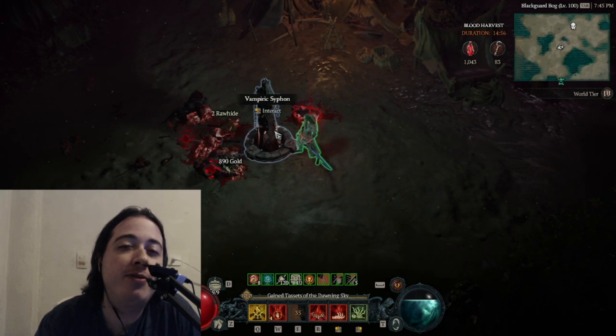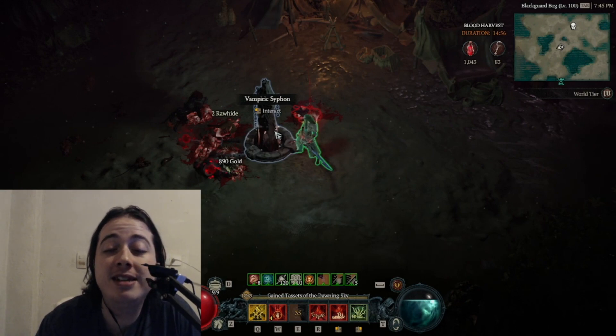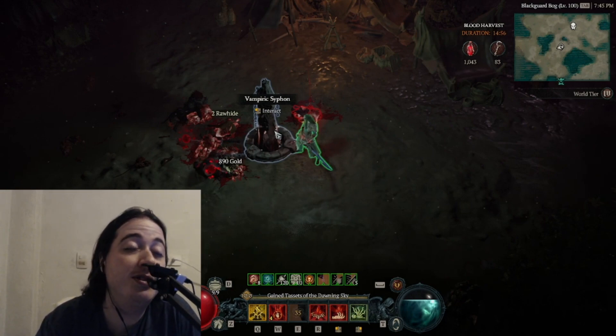Hey guys, how's it going? I'm going to show you how I'm farming my legendary items. My aim is for perfect or close to perfect rolls on my aspects. I still have some aspects with the lowest possible roll because I am very unlucky with the drops. I'm aiming for the Starlight Aspect, which gives me resource when I heal 25% of my life — I still have a very bad roll there.